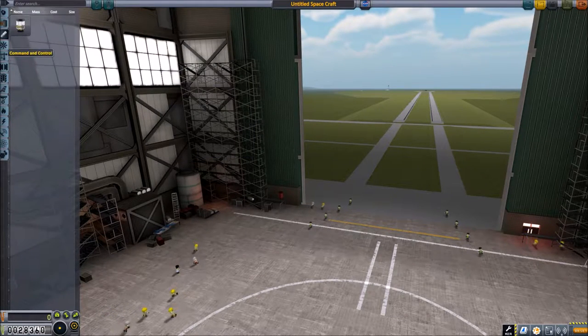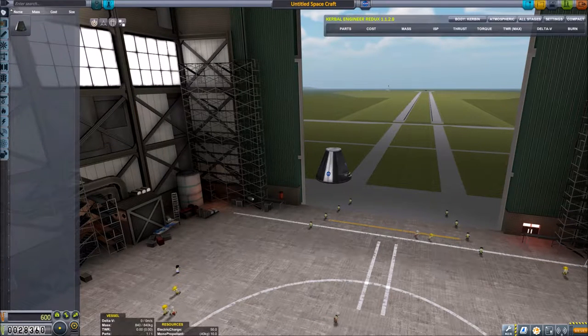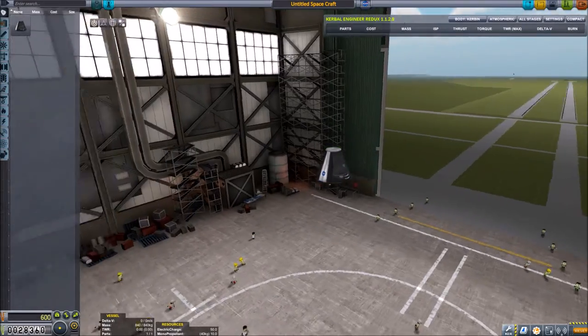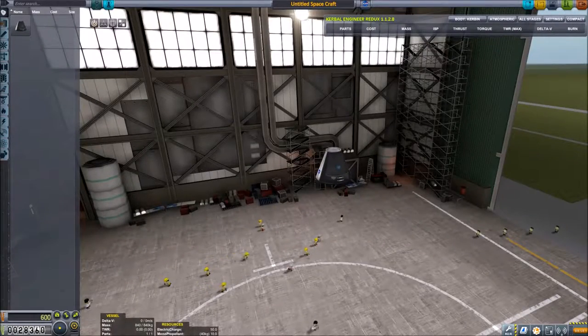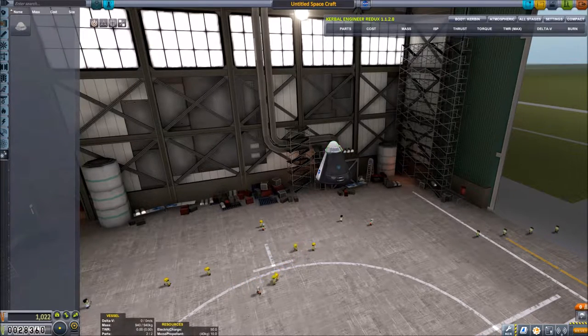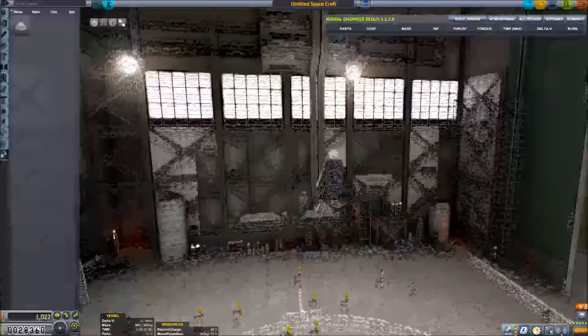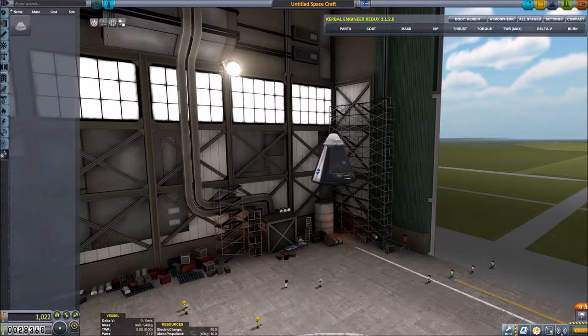Let's jump into the vehicle assembly building where we'll design our first ship. That's going to be a fairly simple ship because we don't have hardly any parts — most of these tabs are completely empty right now. Later in the game there will be quite a few things in every one of these. So we'll grab our command pod — this is our only command pod, no manned or unmanned alternatives at this time. And just so I don't forget, I'm going to go ahead and throw our parachute on top of it, because forgetting a parachute is a sad thing to discover halfway through a mission.